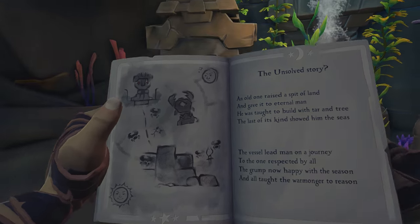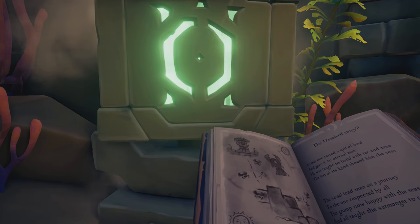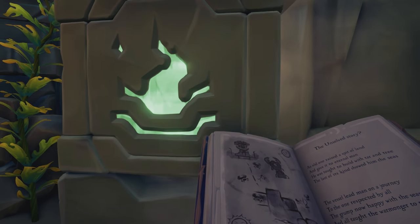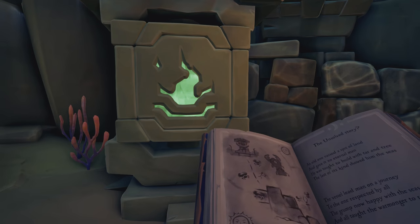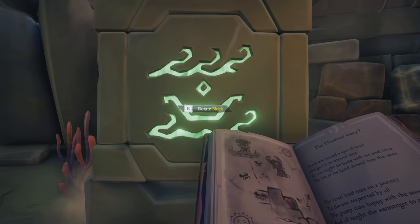'An old one raised the spit of land' is a turtle. 'And gave it to eternal man' is the great warrior. These are all located in your book from earlier on. 'He was taught to build it with tar and tree' — this is the people in a boat.